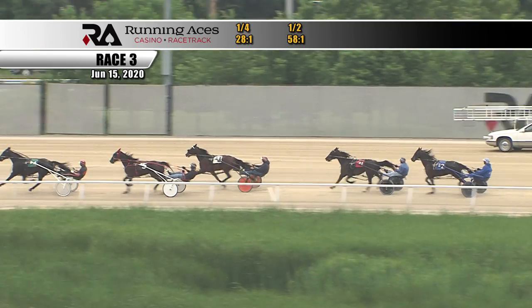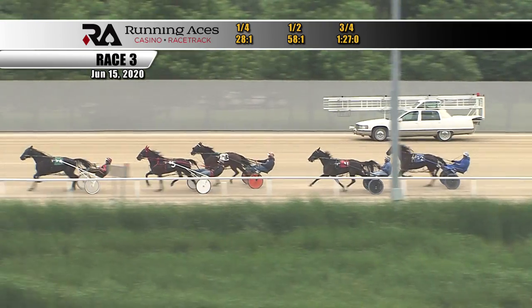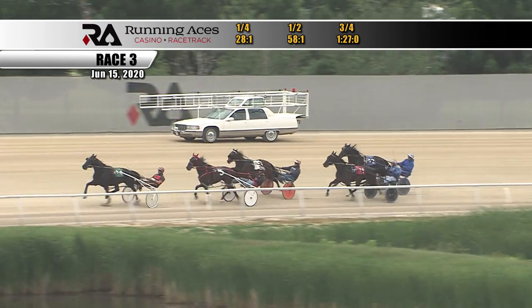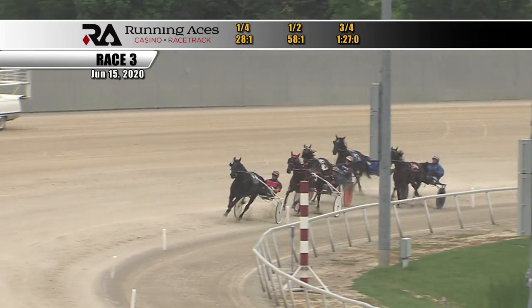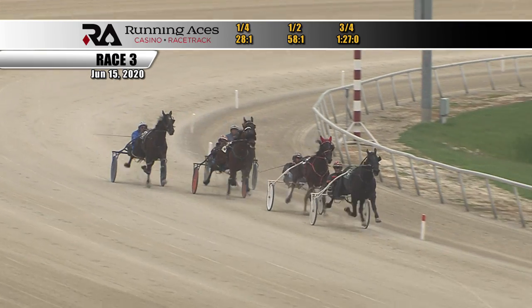And now on top as they make their way past three quarters: Stucky Dode, a length and a half, almost two. He's a Real Diamond is back to second. Toward the outside, looking to come on from third is Nine Ways. Toward the inside in fourth is Always Be Lucy, with the back of the pack grouped together. Past three quarters in 1:27, third quarter 28-4.